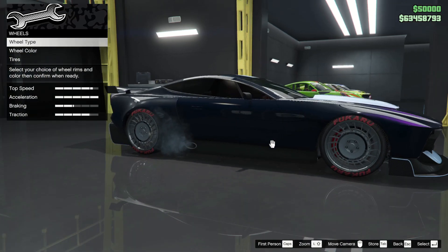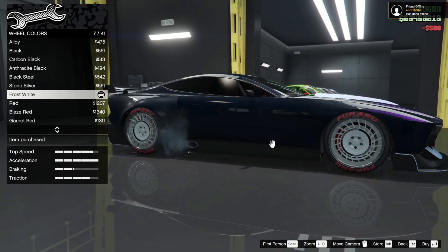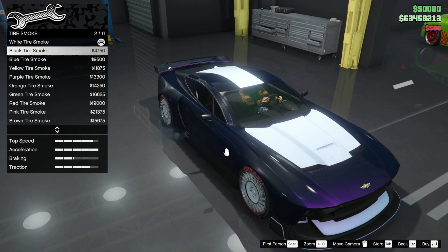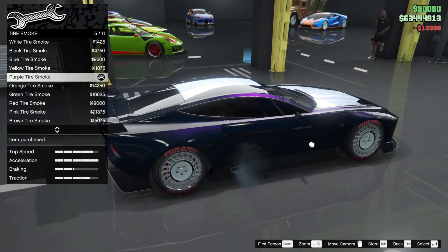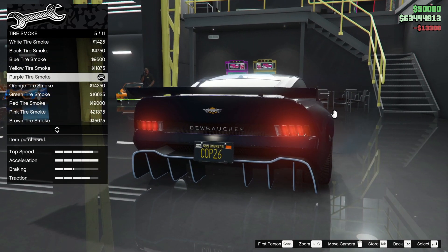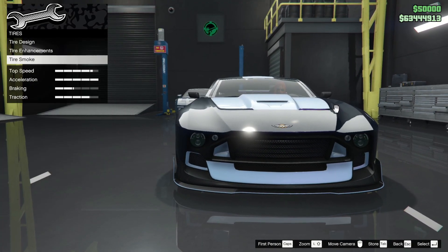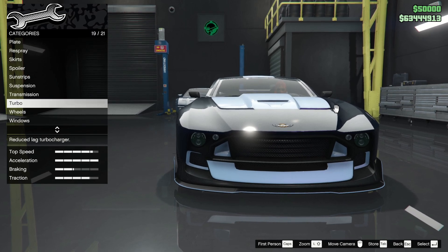Wheels — we want the wheels to be white. Frost white — yeah, that goes alright. Tyres and tyre smoke — we want purple, it's a purple build, obviously. We are done, I think. We are complete. That is the build — windows, livery. That is the customisation.